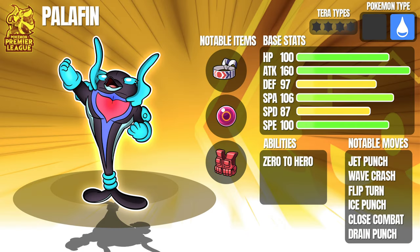Starting off we have Palafin, an S-tier at 25 points. I wanted something strong, something to really put the pressure on, and having a whopping base 160 attack definitely does just that. Pair that with a strong STAB priority move in Jet Punch and an even stronger STAB with Wave Crash, and not a lot wants to switch into that. We also have STAB Flip Turn for keeping momentum, Ice Punch and Close Combat for coverage, and even a nice base 106 special attack to play with. Palafin isn't a Terra Captain and wasn't even allowed to be, which makes things a bit more balanced. Notable items include the Choice Band, Life Orb, and even the Assault Vest. Part of the draft experience is thinking out of the box and adapting to your opponent's potential team. That's team member number 1, the Heroic Palafin.